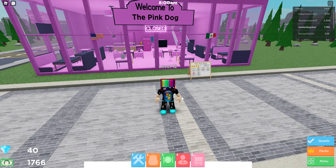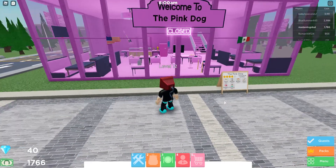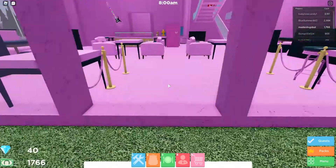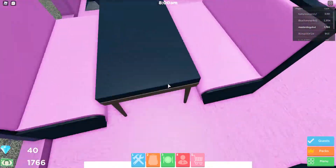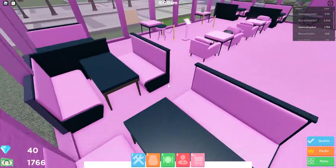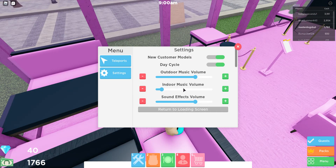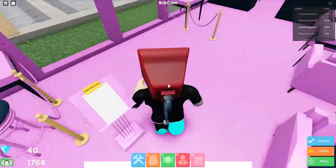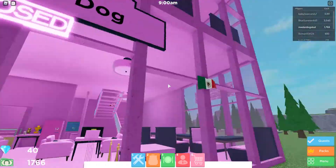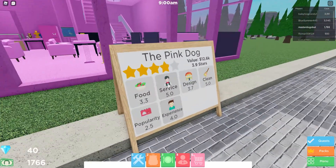What is up everybody, it is your boy Master Dog here and I'm back with some Roblox. This is gonna be a short video. Let me turn down the volume real quick — okay. So here's my restaurant, it's called the Pink Dog. We serve Mexican and we serve American.